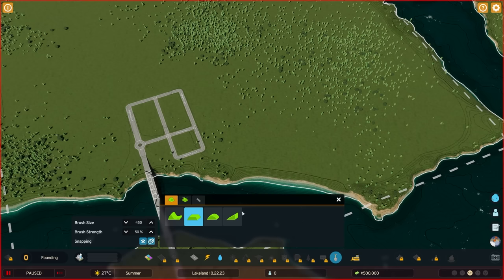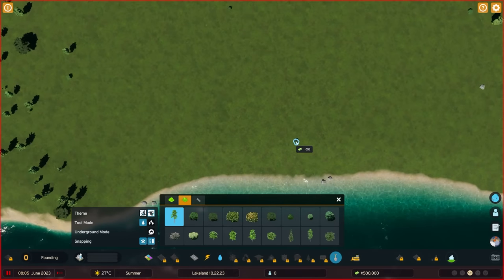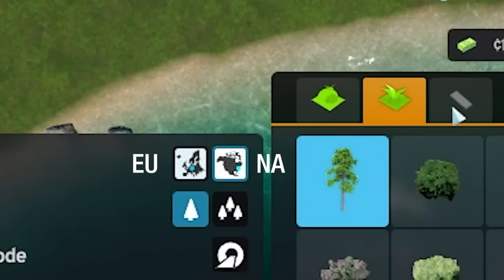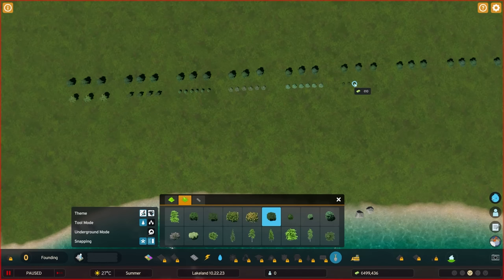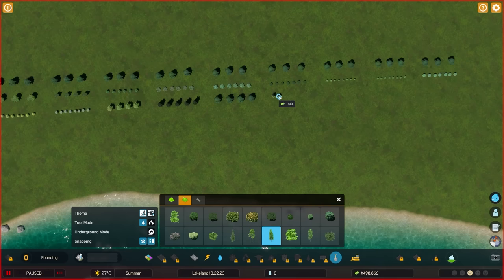We want to first learn the different types of trees available for CS2. There are two types: the European, on the left selection, and the North American, on the right. I will plant the EU trees in the same order of rows and columns from the interface, so we will know exactly what they look like when they fully mature, planting trees as close as possible to each other of the same type.